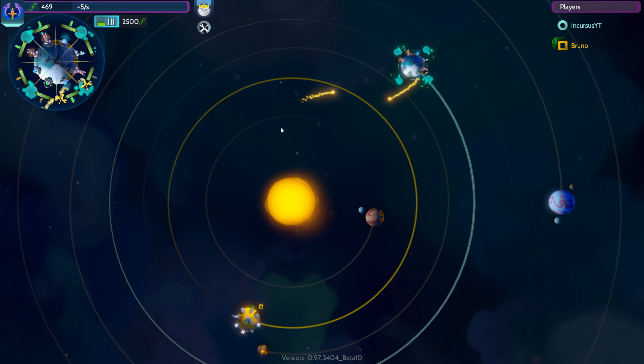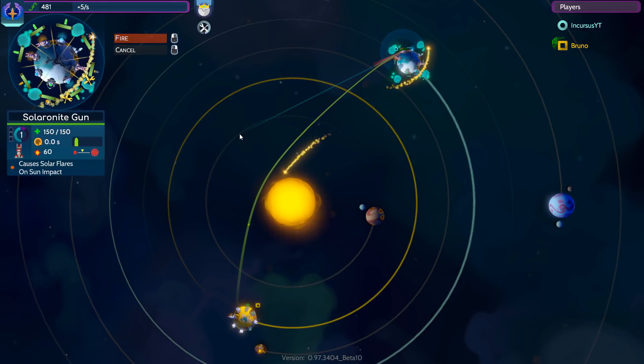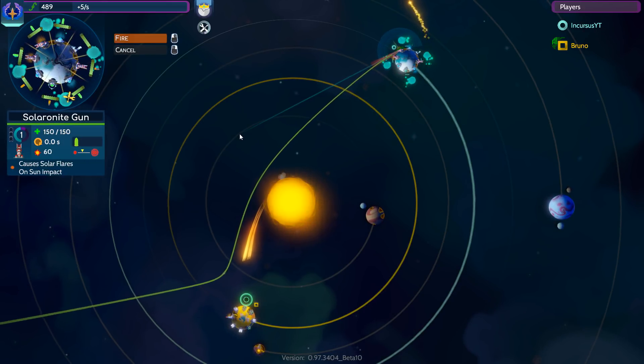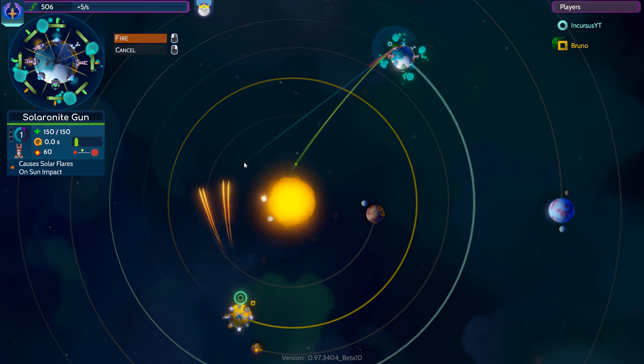Those gravimetric shields do actually repel the solar flares emitted by the Solarite Gun, which makes them the ideal defense against this weapon. That's not a surprise considering we're playing against the impossible difficulty AI — it really wants to make my life difficult. Just sends them right back into the sun, right back from whence they came.